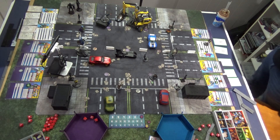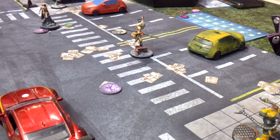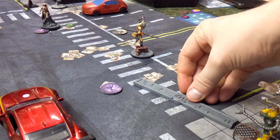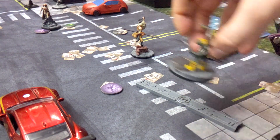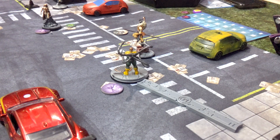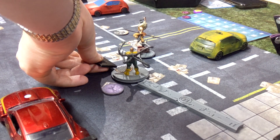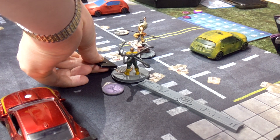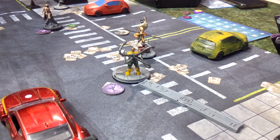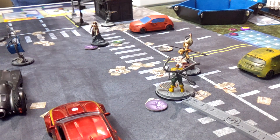Doc Ock's going to walk over to this point. He'll check range — looks like he's barely in. Let's fire some lasers. We've got six dice energy at Vision. But the arm lasers is a spender — as I am prone to forgetting — and Vision is in energy form, so five dice.